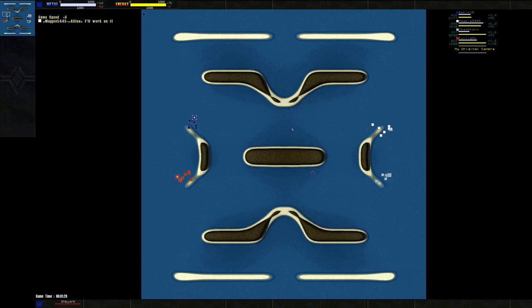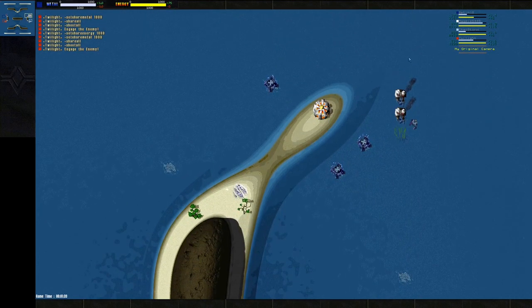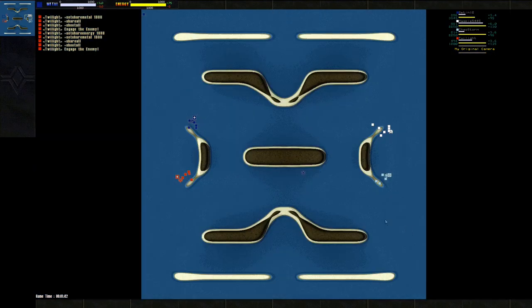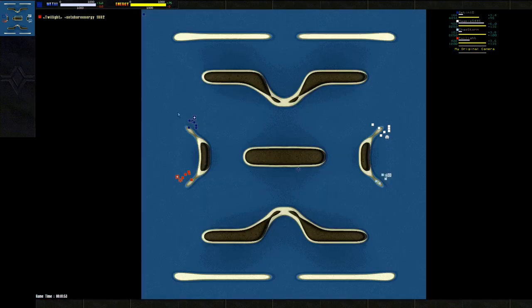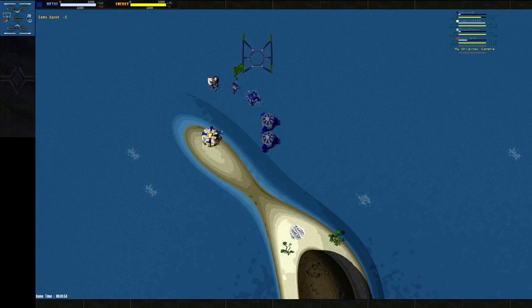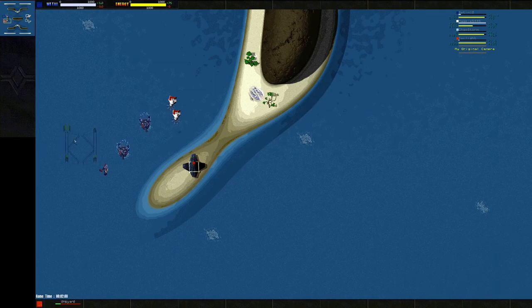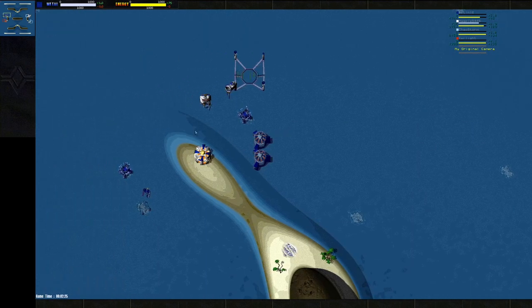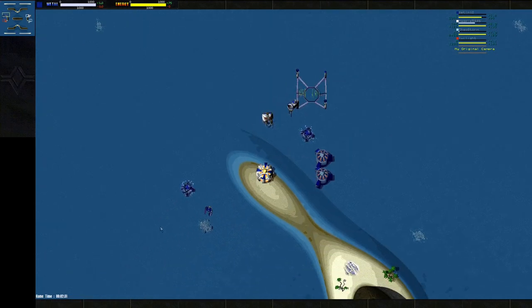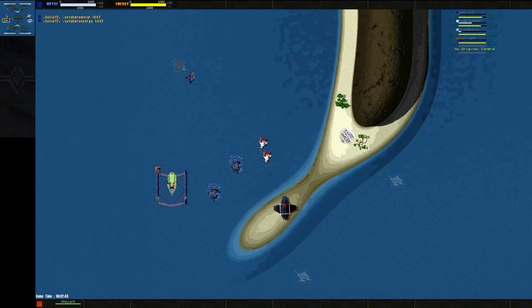Looks like we have Seton starting with a shipyard, as is Twilight and myself. Magpie is getting some resources to power his aircraft. My commander is walking to the corner. Let's speed this up a bit. Seton getting an early constructor out, and same over on my end. Magpie is getting that air up, and Twilight is getting his constructor out as well.